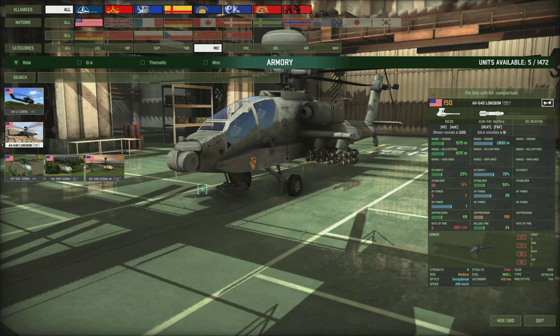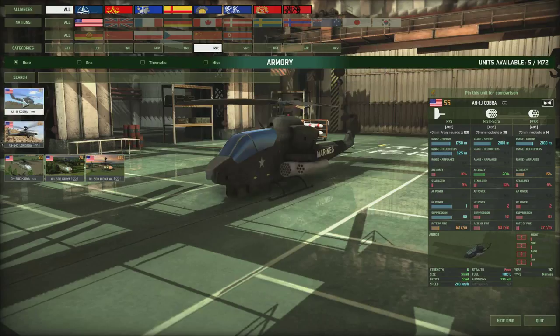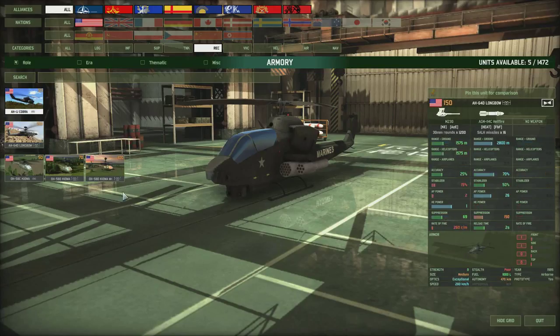The AH-1J Cobra is probably one to avoid. It has rocket pods with a range of 2100 and a grenade launcher for defense against infantry, but its optics are only GERD which isn't fantastic, and it costs 55. So I'd avoid that one — it's not the best recon in the world.